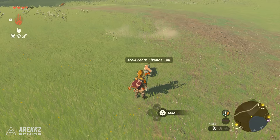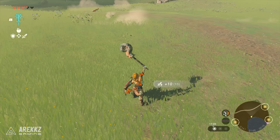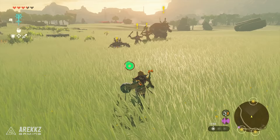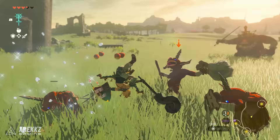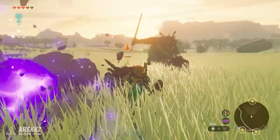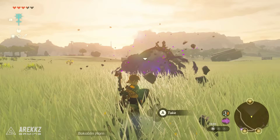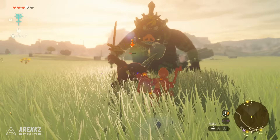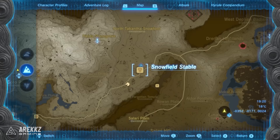Did you know you can get a whip weapon in this game? By fusing a Lizalfos tail to a weapon it will result in a whip-like fused weapon with extra reach and damage. These come in different elemental types depending on the lizal you defeat. You can find an ice one which will clap enemies as it freezes them and the follow-up hit deals extra damage. You can easily find several of these ice lizals around the stables in the Hebra region, which is also a great place to farm meat.